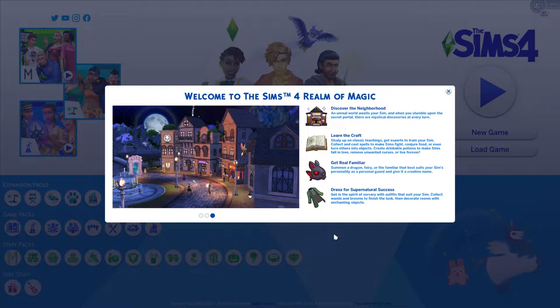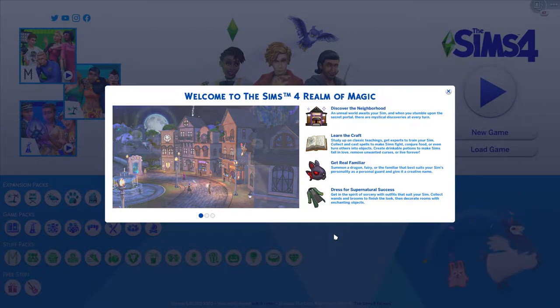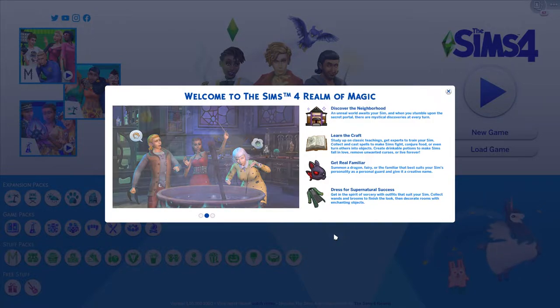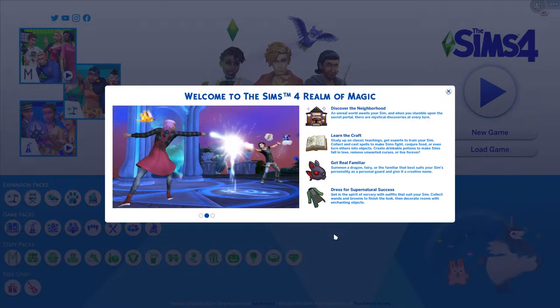Discover the neighborhood - an unreal world awaits your sim, and when you stumble upon the secret portal, there are mystical discoveries at every turn. Learn the craft: study up on classic teachings, get experts to train your sim, collect and cast spells to make sims fight, conjure food or even turn others into objects. Create drinkable potions to make sims fall in love, remove unwanted curses, or live forever.